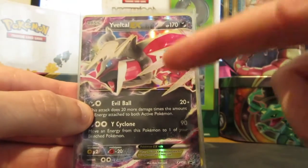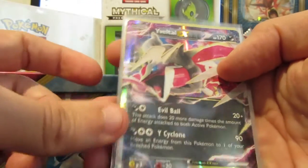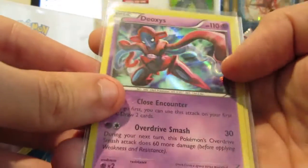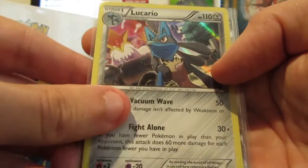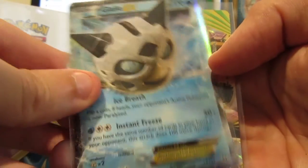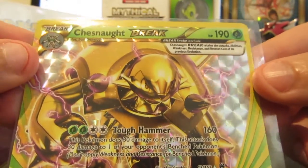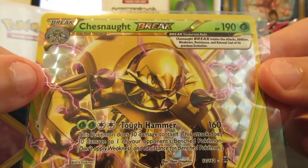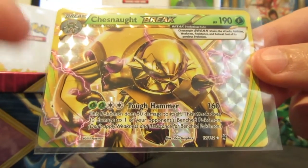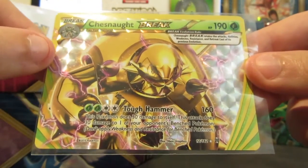I've put all the notable cards in nice sleeves now for the round-up. We've got the Yveltal EX promo card that came with the tin, Deoxys shiny holo, Lucario shiny holo, Glalie EX card, and the Chesnaught BREAK. Not bad, not bad! Let me know in the comments if you guys got any better pulls when you opened one of these tins, and let me know the names of some of the Pokémon I couldn't name. Hit the thumbs up and thanks for watching!